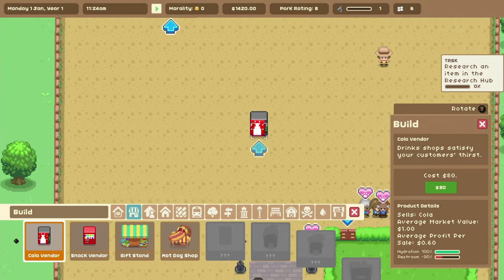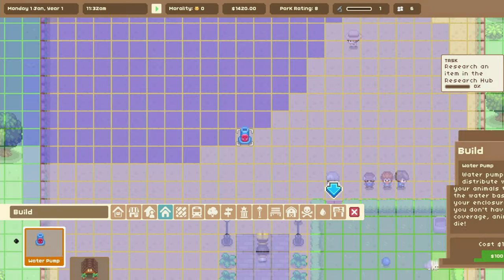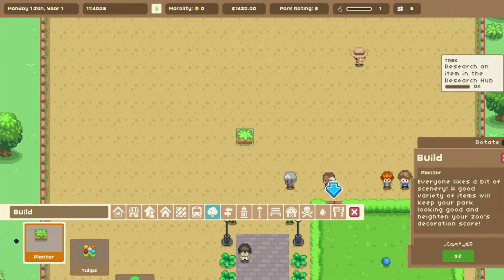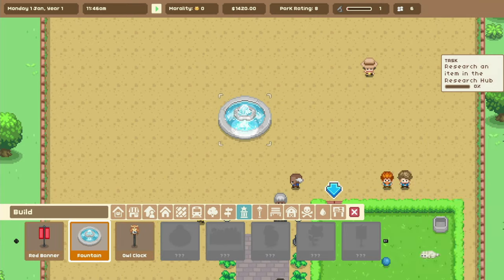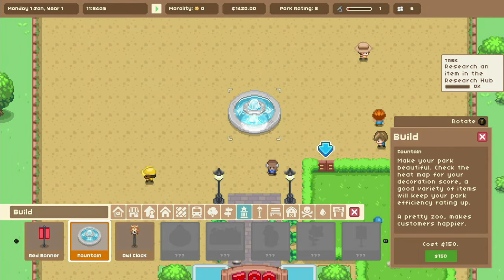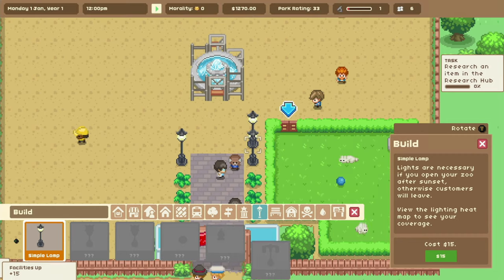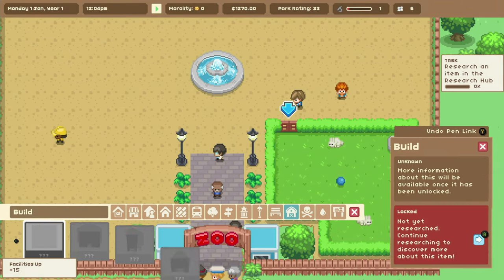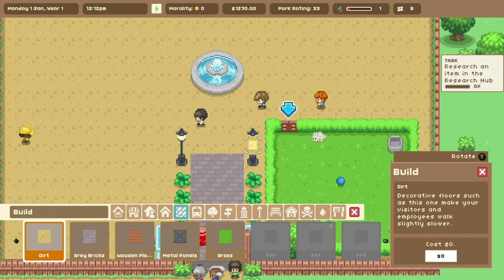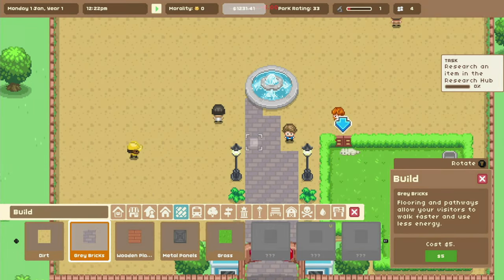I will hire you. You can build all the stuff like vendors - you can get a Costco hot dog stand. You can build shelters, different types of pathing, planters, a zoo map, and a big fountain. If there's one thing I know, it's that the entrance to your zoo needs a really cool fountain, otherwise you're just not doing it right. Benches and everything - they really go all out on this one. I'm more into the red bricks but it's cool all the same.